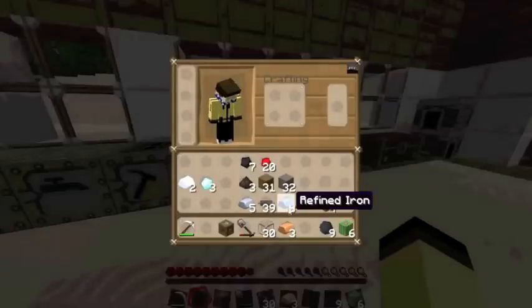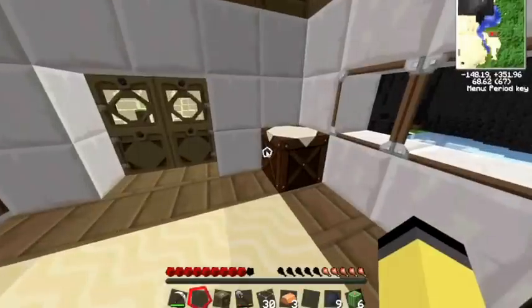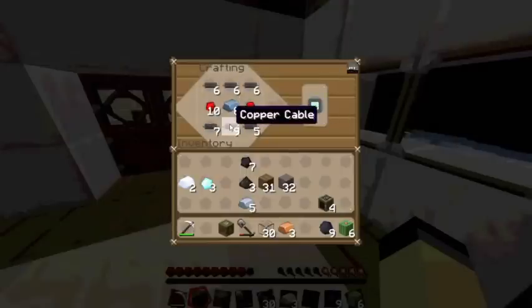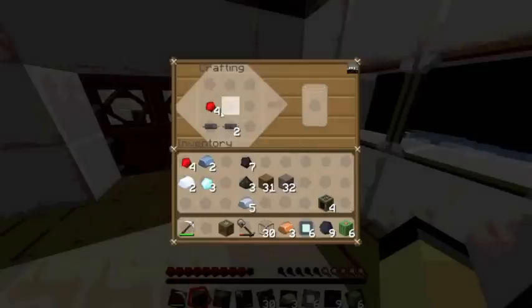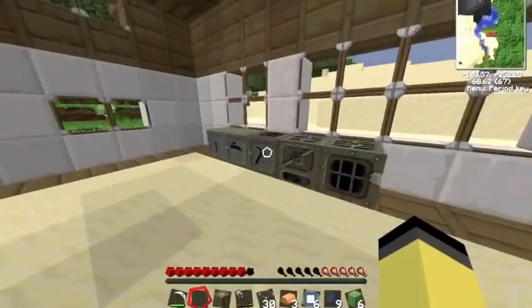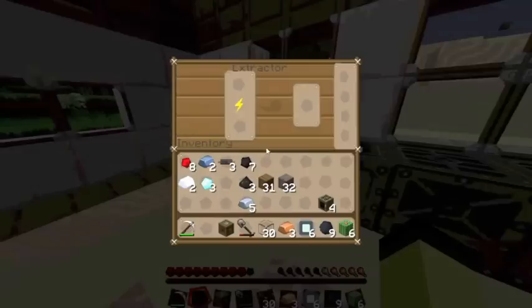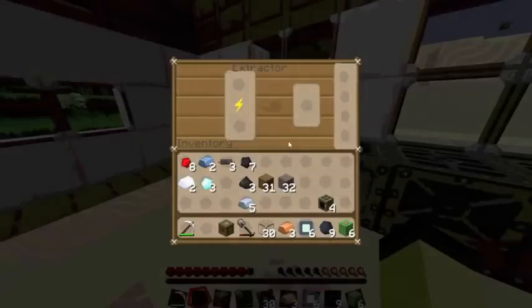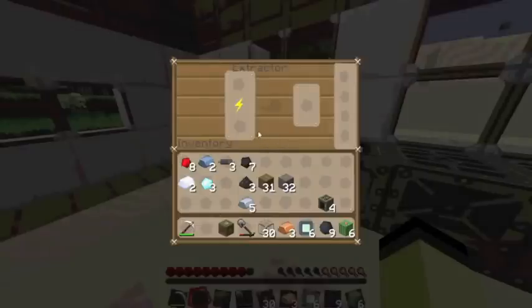So we have our refined iron and we make our eight electronic circuits. Oh, we just have enough for six — we need some more cables. We don't have any more rubber, so I'll come back as soon as I have some more rubber so we can make our cables.